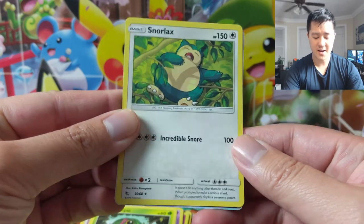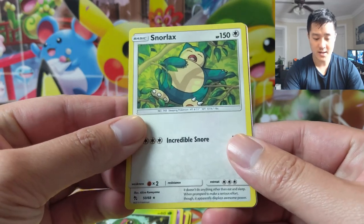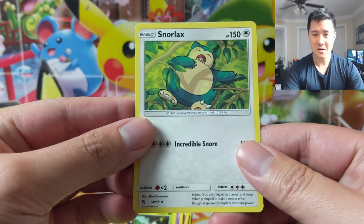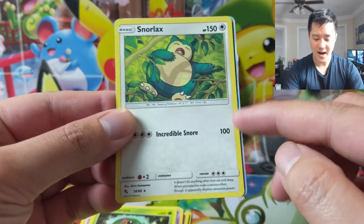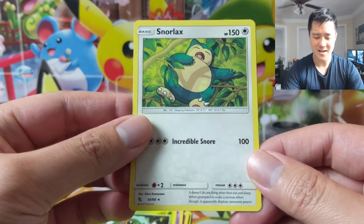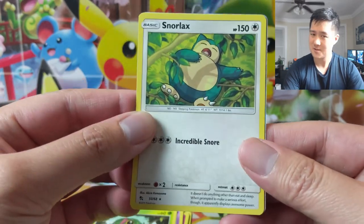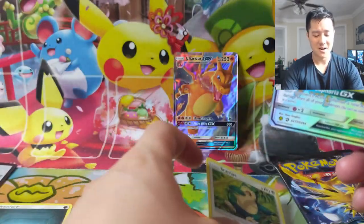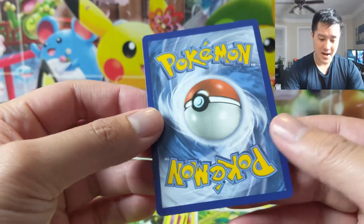For our first pack we have a Snorlax and we got something right away. One thing about Charizard is his wing kind of comes over here, and I think both times we pulled it I happened to catch that just because I'm moving the card. It's not a Charizard, but I think it's going to be a shiny. We got a shiny Altaria right off the bat.